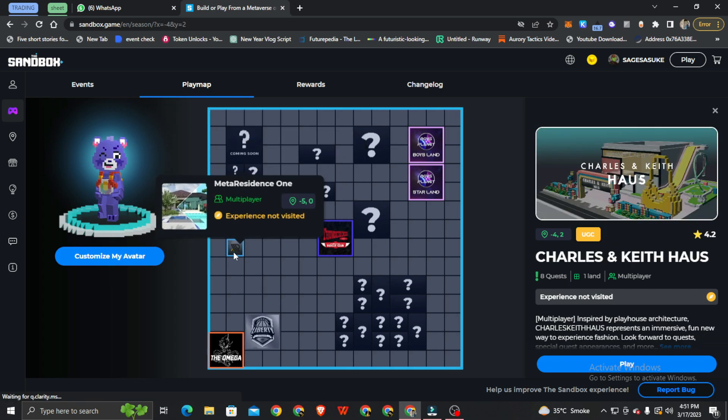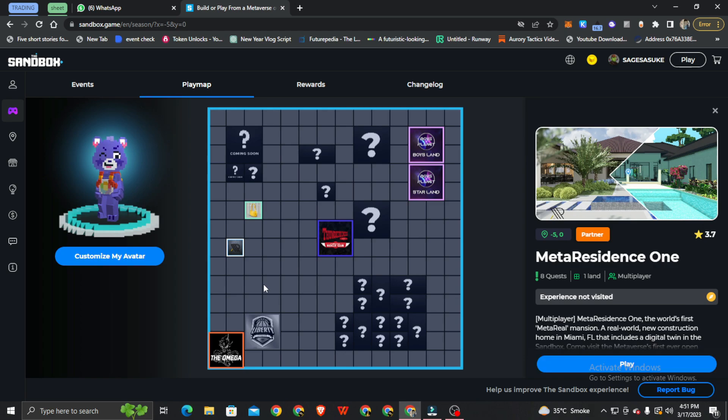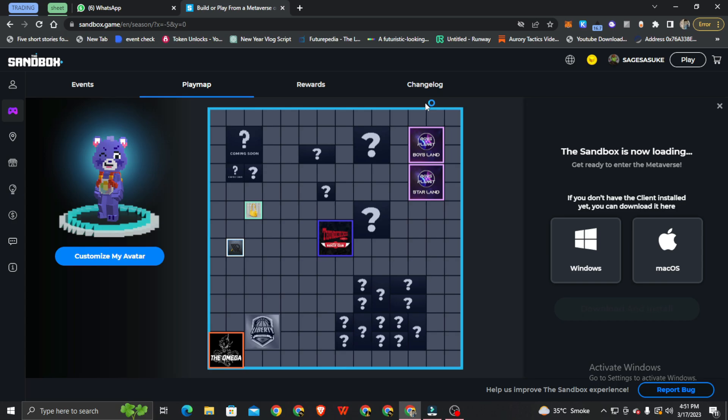So we dive into this metaverse — the location is called Meta Residence 1. Here you will see the place, click the play button and enter the metaverse. Each map gives you a lot of rewards — easier maps give a little bit of rewards.